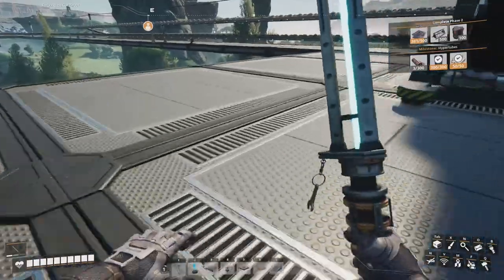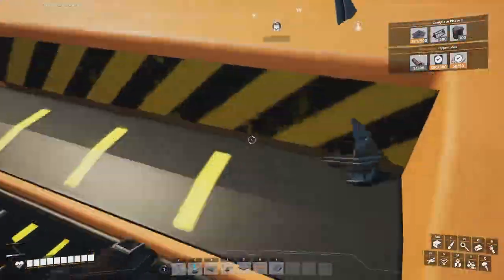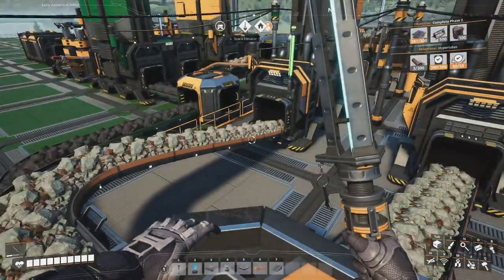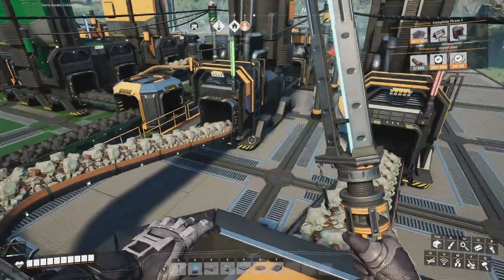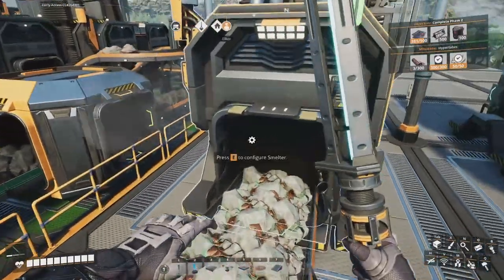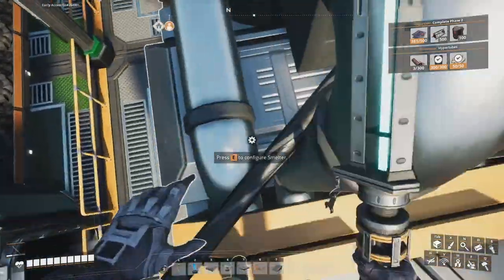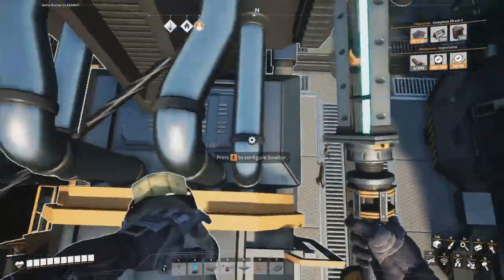We're making 15 copper sheets per minute. It's going to take 20 minutes until we have the copper sheets done. Why does the Mk2 conveyor belt feel so fast? Because it is fast — it's twice as good as the other one.